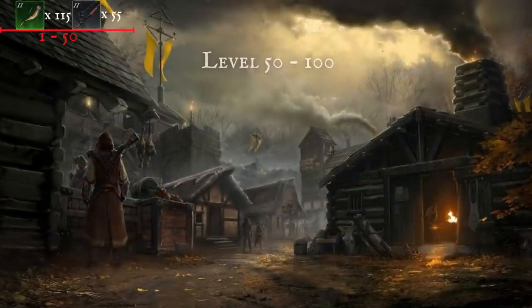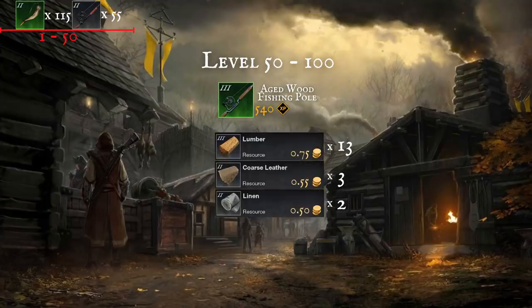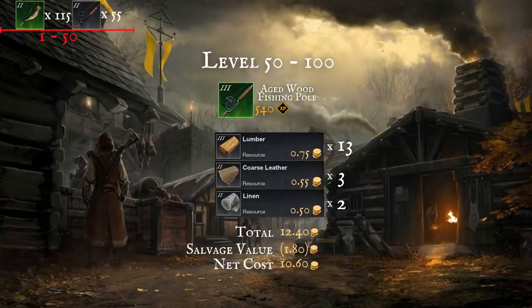From levels 50 to 100 you'll be crafting aged fishing rods. They give 540 experience per craft and require 13 lumber, 3 coarse leather and 2 linen. This gives us a total cost to craft of 12.4 gold. Now I managed to sell rare versions of this for up to 35 gold each on the trading house, but even in the worst case these can be salvaged for around 1.8 gold worth of lumber. This gives us a total net cost of 10.6 gold each, or 50.9 XP per gold spent.